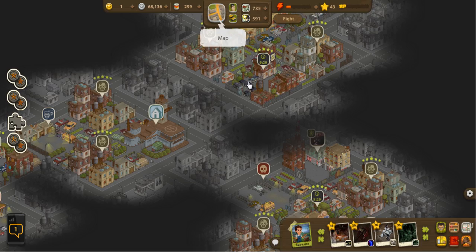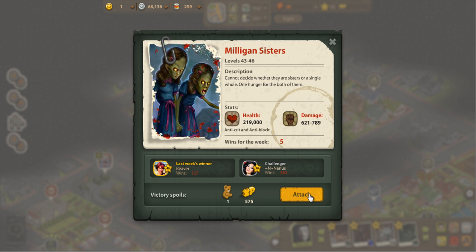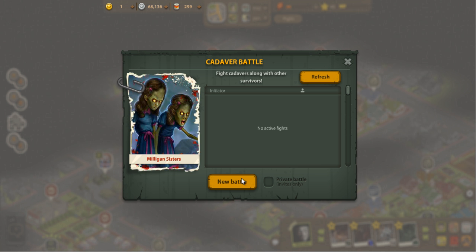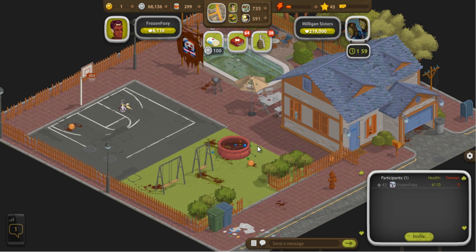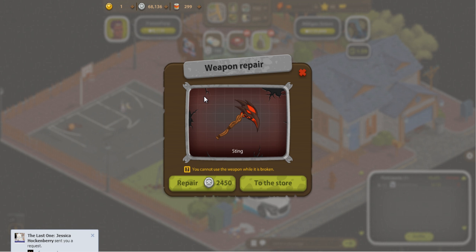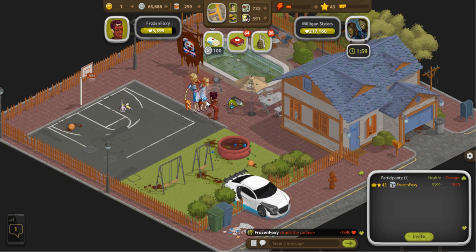I'm going to go ahead and check out a battle with a cadaver that's going to be way too hard for me to defeat on my own — there's a very good reason for showing this. We're going to attack the Milligan Sisters for one of their teddy bears. There's no active fight currently so I'll click new battle. My weapon's pretty busted up so I have to repair it for quite a bit of money — lower level weapons won't cost nearly as much as this high level one.